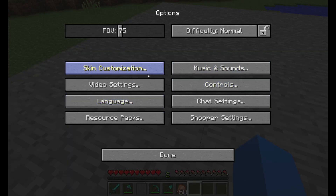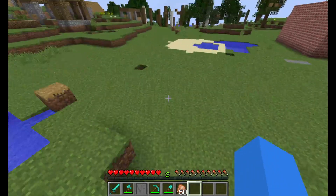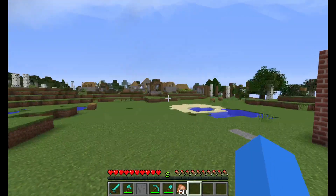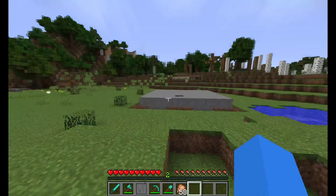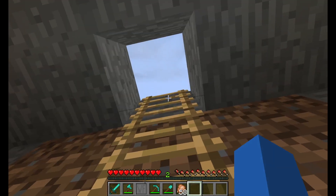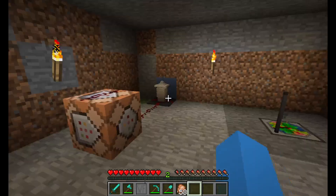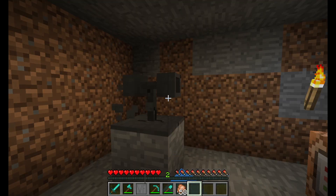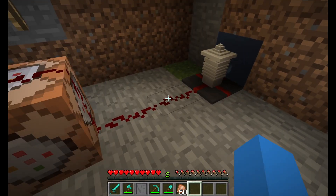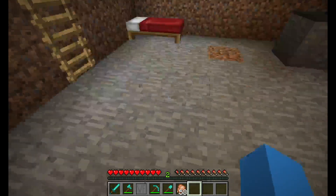I'm going to turn my render distance down real quick. The last tornado actually destroyed the trap door I used so I'm just not going to have anything there. Here's the weather siren with the resource pack — it doesn't affect anything that isn't the localized weather mod. This is the tornado sensor with the resource pack; it's actually based off a real-life item.